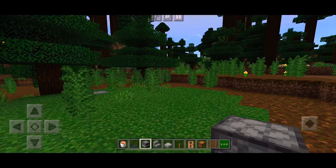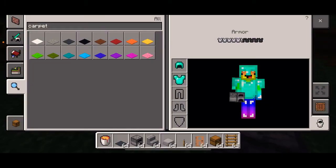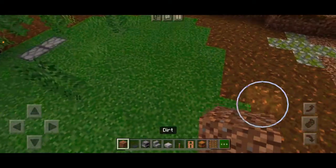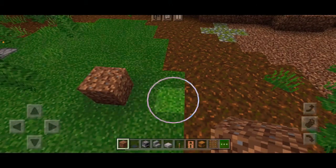Welcome back to my channel! In this video we are going to be doing some troll ideas for your friends. For this first one you can grab whatever block you like — I'm just going to use dirt — and you can put this inside your friend's house or something like that.